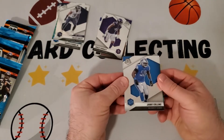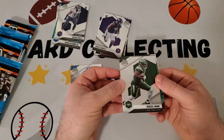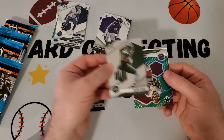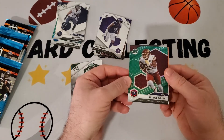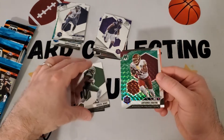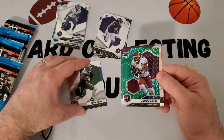Next pack: we've got a Jamie Collins, a Denzel Mimms — Jets receiver who hasn't really worked out — and a green Mosaic Antonio Gibson of the Washington Football Team. Interestingly, the card says NFC instead of the team name, not sure what that's about.